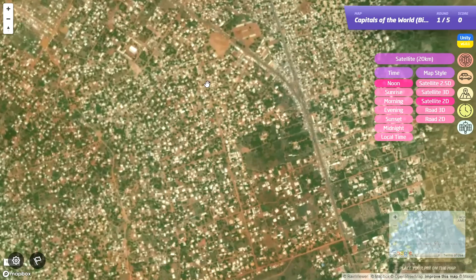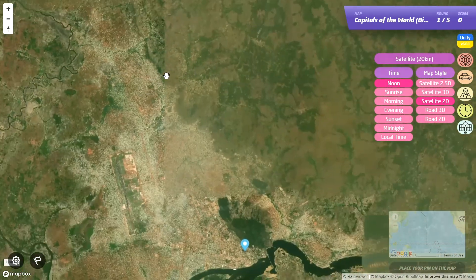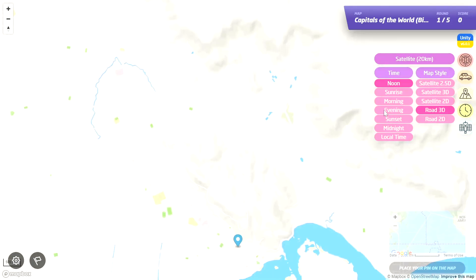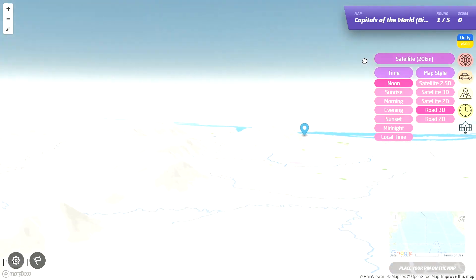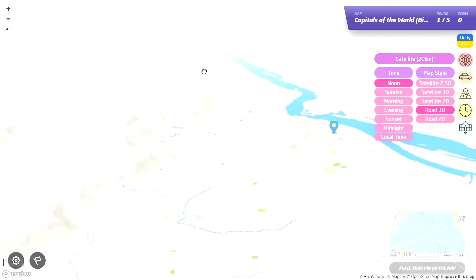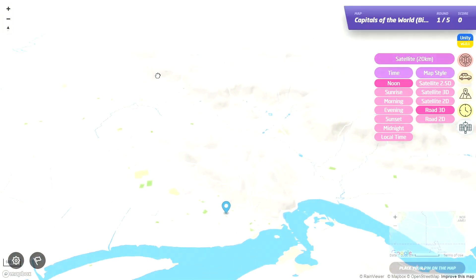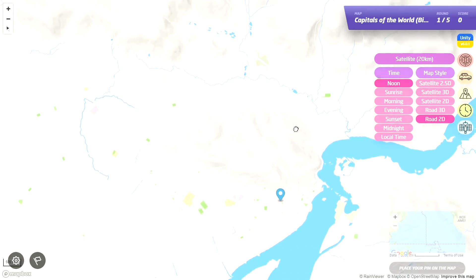And we can actually zoom quite far out here - I don't think I could do that before, that's nice! This lane view is also new, I don't think this was in the last version. So this is like a road map but like 3D kind of, and that also helps a lot. Then we have the same thing just as 2D.